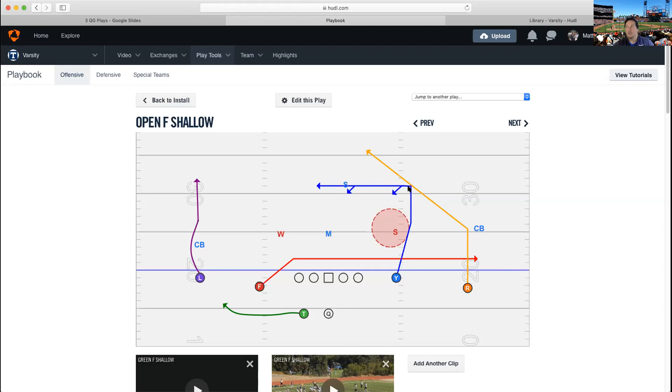F is running the shallow; Y is running an outside release dig. At higher levels — high school, college, pros — they run a dig across and look for a window to stop in. We tried that last year and it did not work out well. Once we changed it so he automatically sits in the first window, our completion percentage went way up. By rule, this dig sits in the first window between the Sam and the Mike every time. The play happens quicker than you might think.